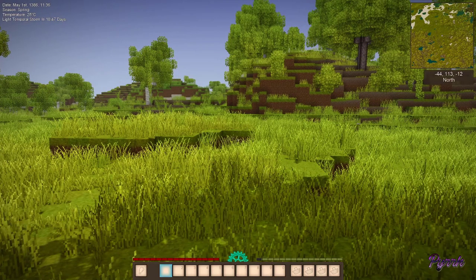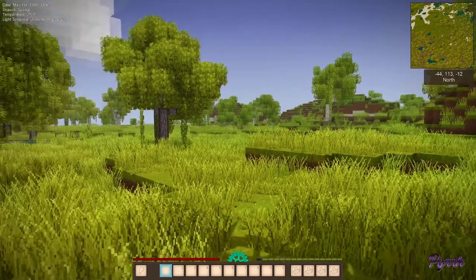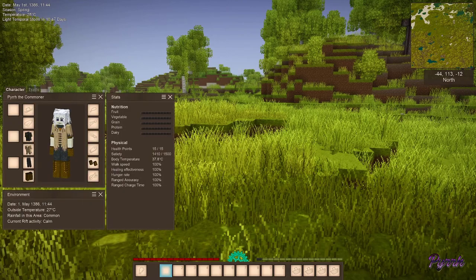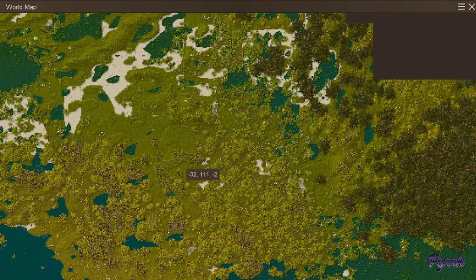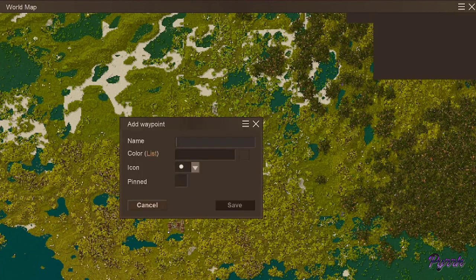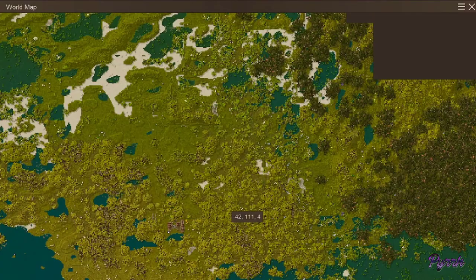After programming my world settings and looking for a seed that met all of my requirements, I decided on this one. I have customized my skin. On your map you want to mark your spawn point — just right-click on the map. I'm going to name it 'spawn' and pin that, and then I'm going to mark where these traders are.